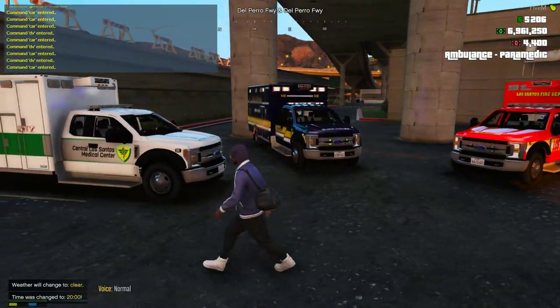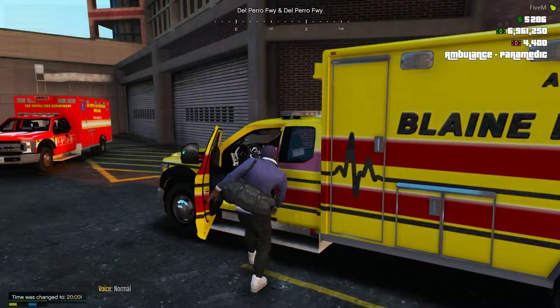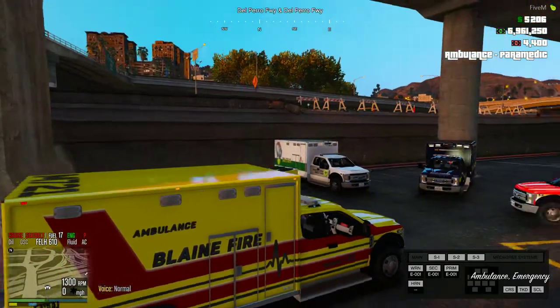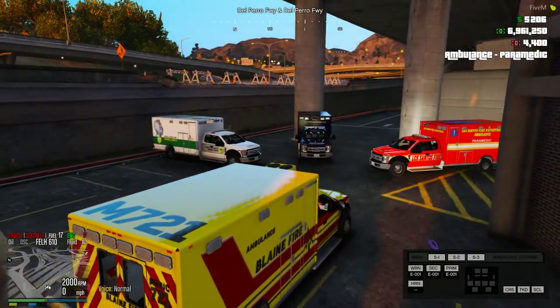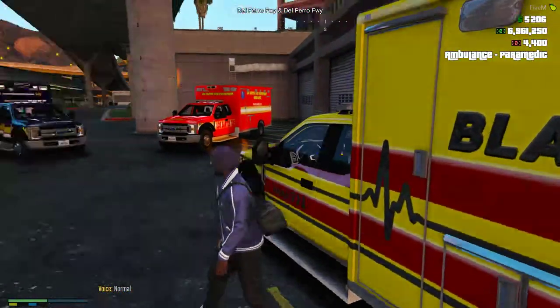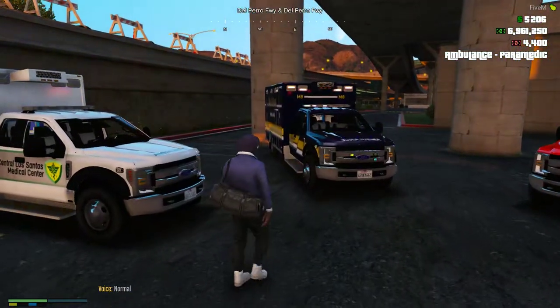A bunch of different liveries. So when you're actually an EMS — same with cop — you'll buy your vehicle and then you can go ahead and change the livery on it. That will only apply for EMS. You can change the livery on your ambulance. Police, you're not allowed to change the livery on your car. Highway patrol, we're gonna do the gray and yellow.